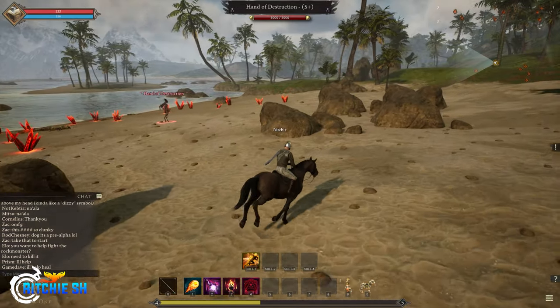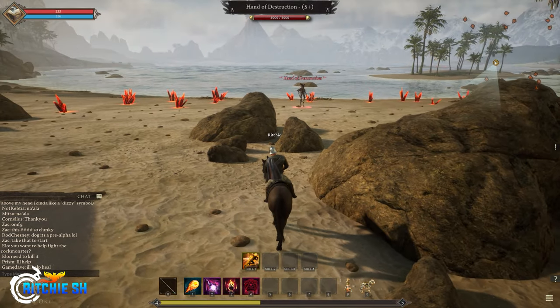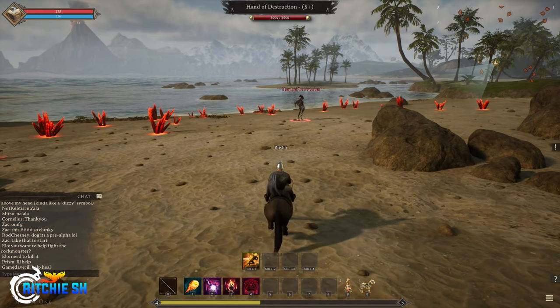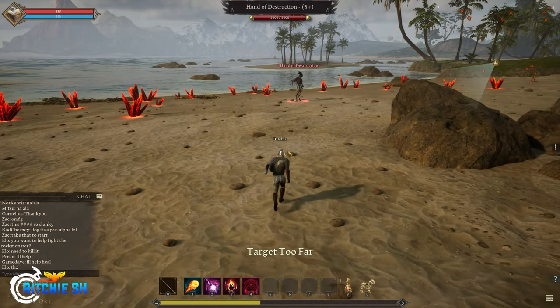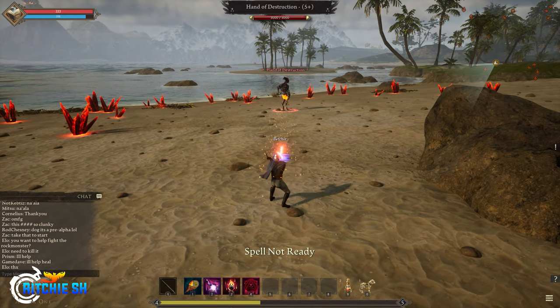What is going on guys, today I'm taking you through some of the secrets hidden within the world of Ashes of Creation Alpha One. It's pretty fun to find that we're already finding easter eggs and hidden areas in the game even though it's far from finished, which gives us a pretty good idea of what we can expect out of the final world with lots of puzzles and hidden secrets.